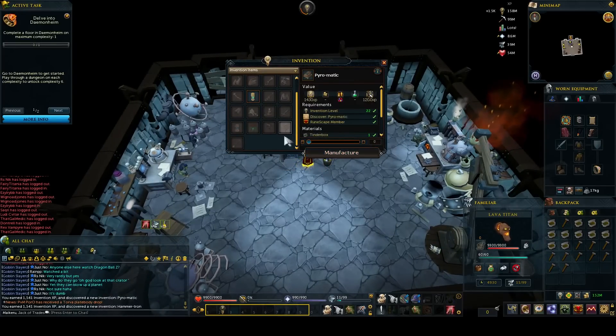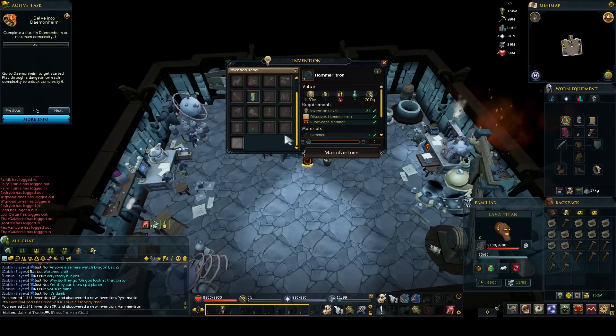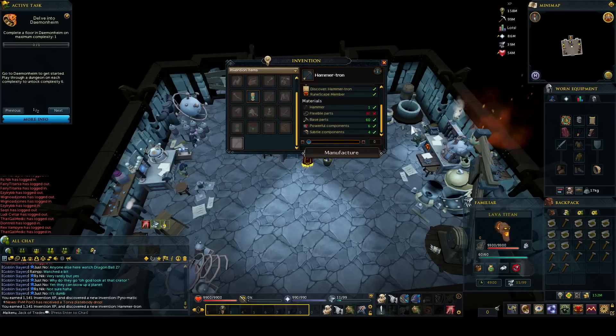Once you've learned them, you go over to the workbench and they are at the bottom of the items you craft. The Pyromatic requires a tinderbox, flexible parts, base parts, ethereal components, and imbued components. The Hammertron includes similar items — it includes a hammer, flexible parts and base parts again, but the uncommons are a bit different, requiring powerful and subtle components. All pretty easy to get.